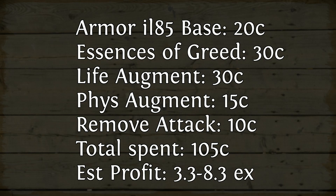The total cost for this was about 105 chaos orbs: roughly 20c on the base, 30c on the essences of greed, 30c on the life augment, 15c on the physical augment, and 10c on the remove attack. I currently have the helmet up for roughly 6 exalted orbs — it has not sold as of yet. Generally speaking, helmets can be worth between 4 and 9 exalted orbs depending on what they roll. One of the nice things about this craft is after you roll the essences of greed there's very little RNG involved — it's all easily done and deterministic.